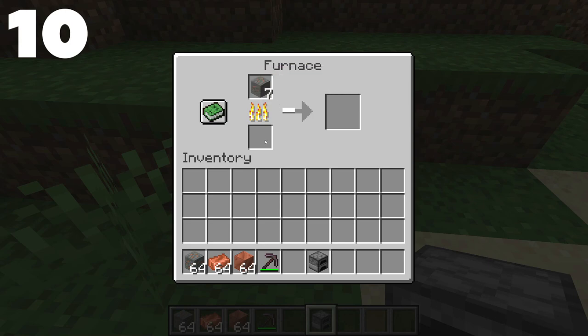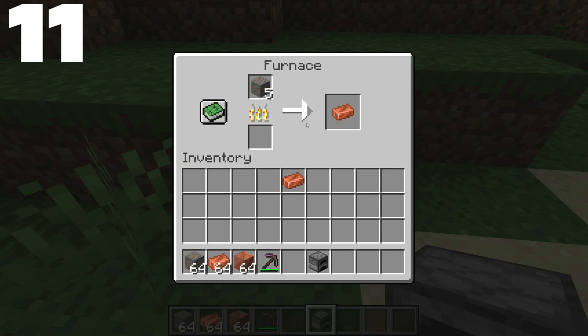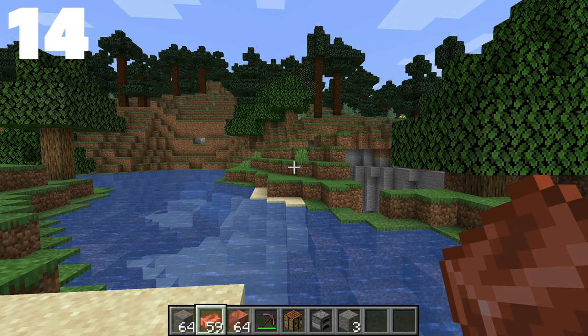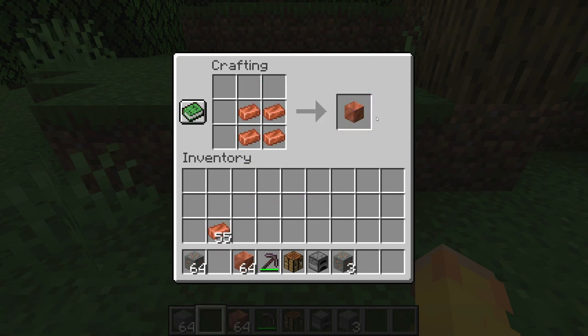You can smelt copper ore by placing it in a furnace with some coal to get copper ingots, just like iron. There is actually a 0.7 chance of getting an XP point from smelting a copper ore into a copper ingot. Copper ingots can be used to make a few things including a copper block, a lightning rod, and a spyglass. To make a copper block you only need four ingots, unlike the usual nine needed for other mineral blocks.